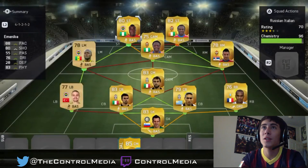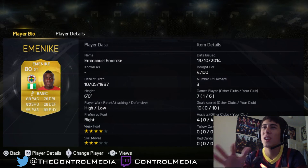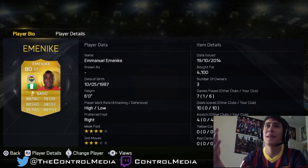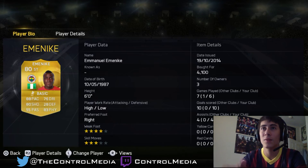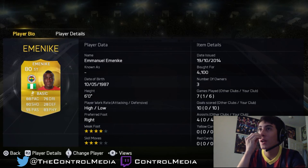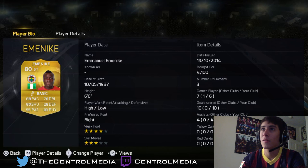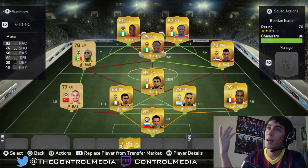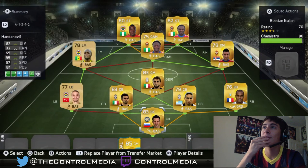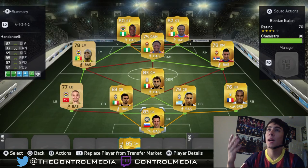On the other side we have Emonike, the Nigerian striker. He has 88 pace, 80 shooting, 79 dribbling, and 83 physical. His touch isn't quite there compared to Dumbia but he's very physical. Four-star weak foot, three-star skill moves, high-low work rate. He's pretty cheap — around 4,000 coins on the market. Six games played, 10 goals and four assists — a very strong player to have.